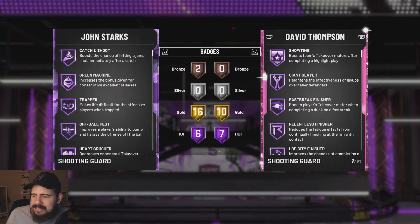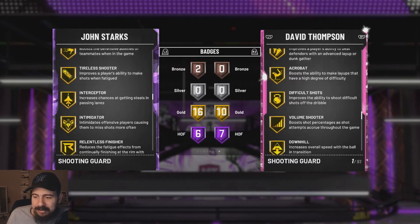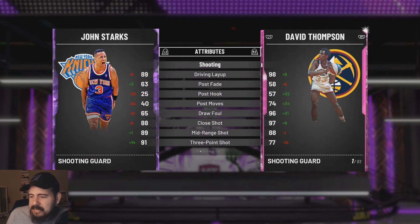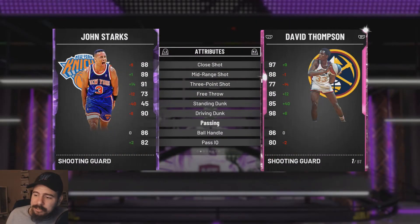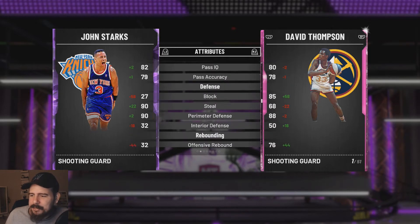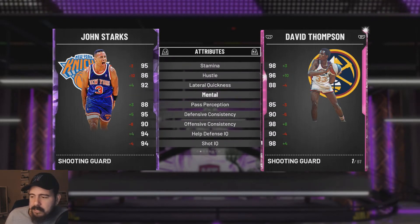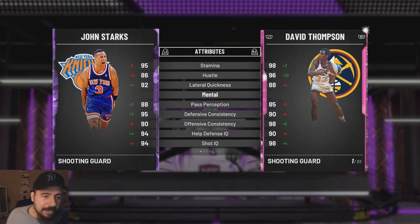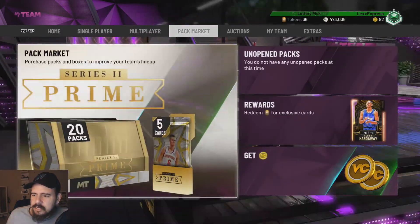Another budget beast. Six Hall of Fame badges, 16 gold, and two bronze: Catch and Shoot, Green Machine, Trapper, Off-Ball Pest, Heart Crusher, and Pick Dodger — not bad at all. This card might be usable. Driving layup 89, draw foul 65 — oh my god. Three-pointer 91, well 90. Driving dunk — I wish it would've been better. They gave Dennis Smith Jr. 98 driving dunk. Ball handle 86, pass IQ 82, steal 90, perimeter defense 90. His defense is nice. Speed and acceleration 87, speed with ball 84, lateral quickness 92. Pass perception 88, defensive consistency 95, offensive consistency 90, help defense and shot IQ 94. He's cheaper than 2,500 — that's crazy, 2,300. Go out and get you a little John Starks.